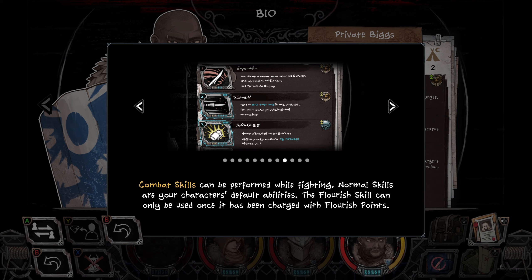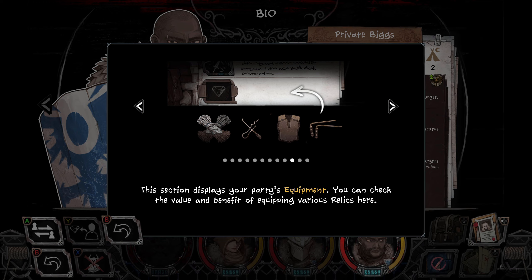Combat skills can be prepared and performed while fighting. Normal skills are your character's default abilities. The flourish skill can only be used once it has been charged with flourish points. Let me guess — the next part is: so are you gonna tell me what flourish points are? No? Okay.